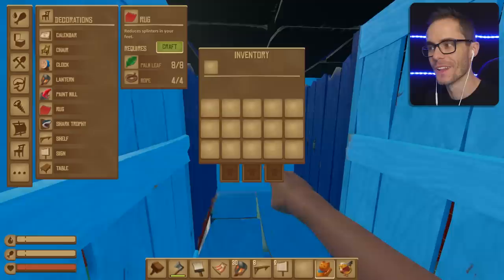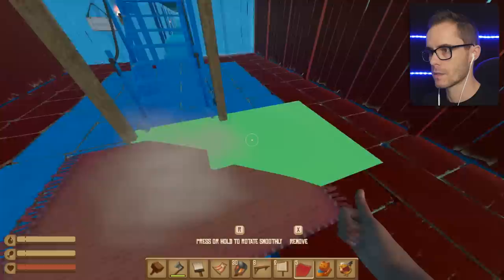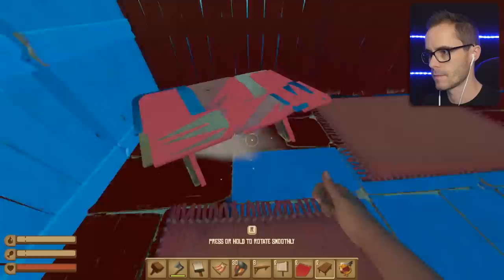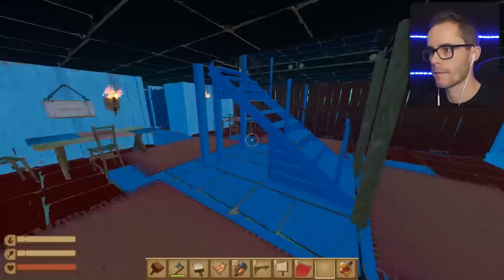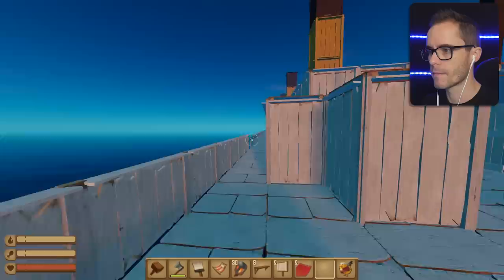Let's craft some rugs and get some lovely rugs going on. I like how you can put the tables on the walls as well — that's kind of cool. Put some chairs in. Now, when you go up here, you've got this whole area here as well that needs doing. Isn't that crazy? So if we go upstairs — do I have stairs going all the way up? What section is this? Oh, see, this is outside the ship.